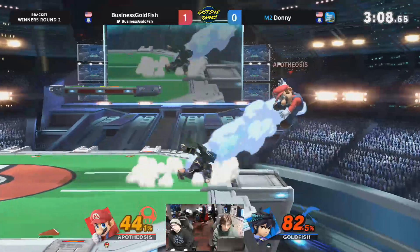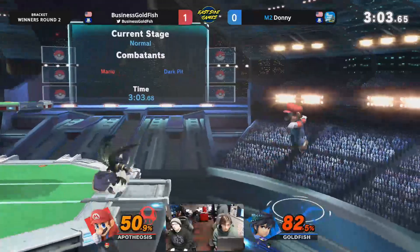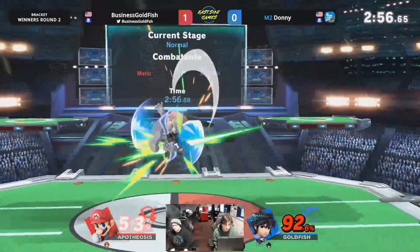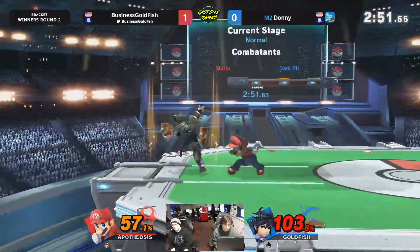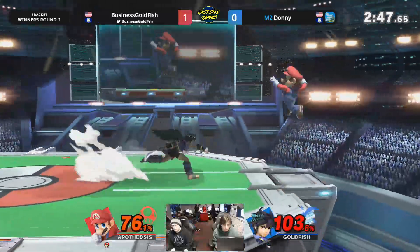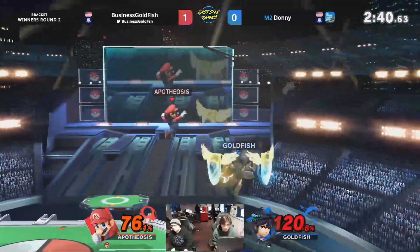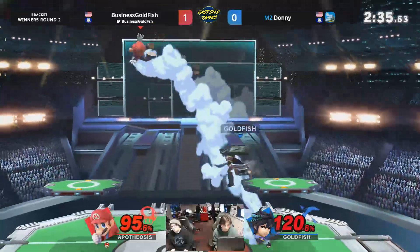Goldfish really mounting a comeback — this is dangerous territory. Pit is master of the edge guard, so as long as you can get Mario off stage you should be able to trade the up B if he has no jump. We'll see what can happen though. Almost looking for the frame trap on the air dodge there — the predictable air dodge is costing Donnie. Getting that very last hit of down arrow — Mario Tornado going to not kill yet though.